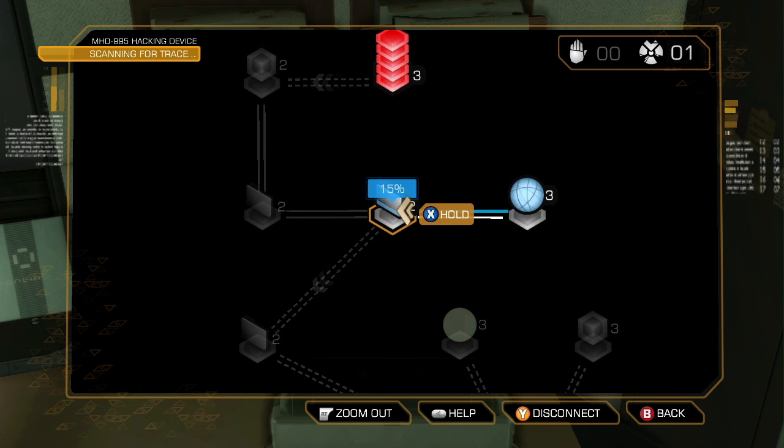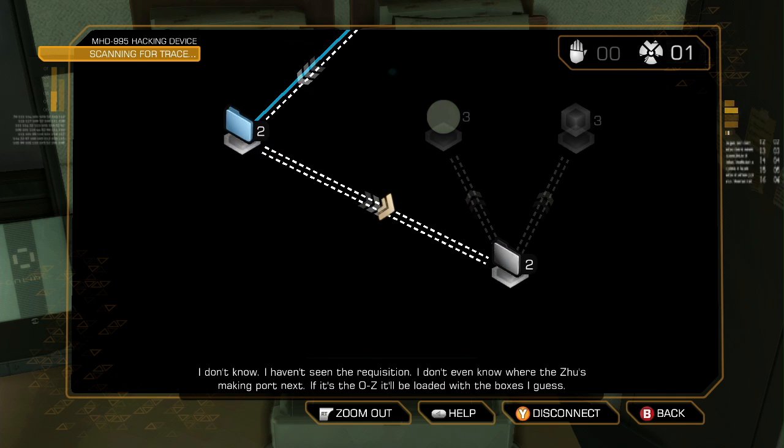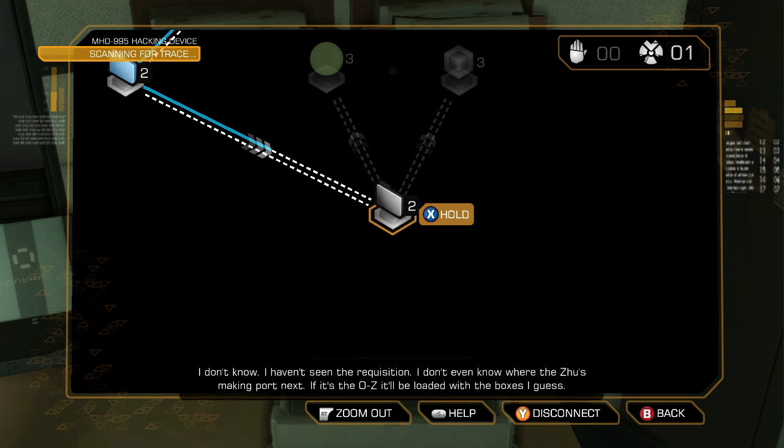Hacking the security hub allows us to use the robot domination augmentation, which will turn this box guard against our enemies, saving us the trouble of dealing with them ourselves. This should be fun.